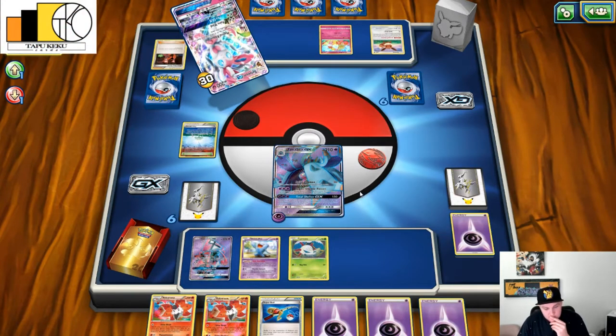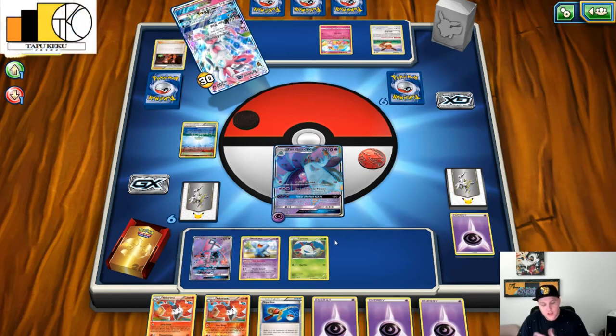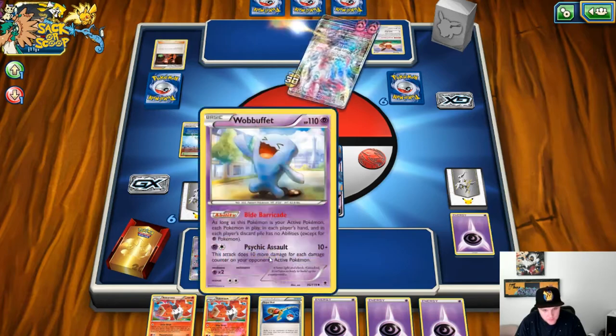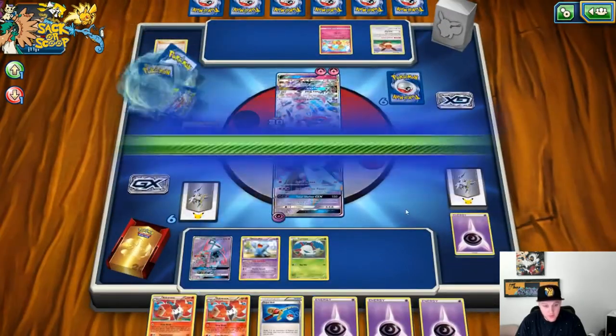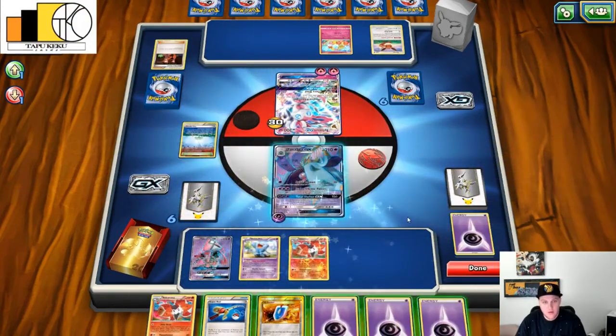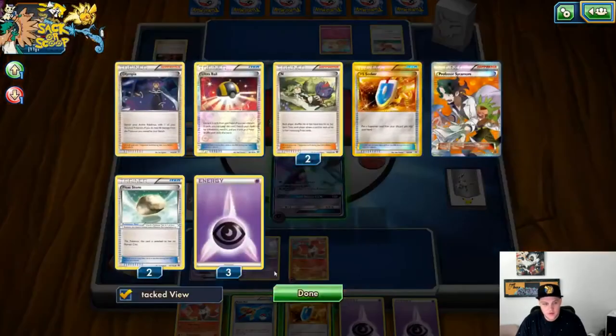We could be in a rough spot here. Do we attach the energy or do we retreat? I took the gamble on trying to knock out the Eevee. I probably made a mistake by doing that — I should have just left the Wobbuffet out and gone for the Volcarona the following turn. Although he would have been able to get rid of my Float Stone and left my Wobbuffet inactive, I would much rather prefer seeing the Wobbuffet out there.